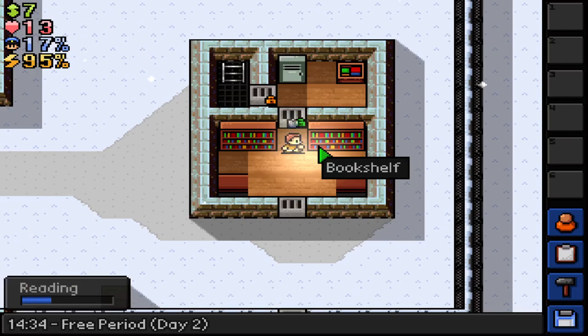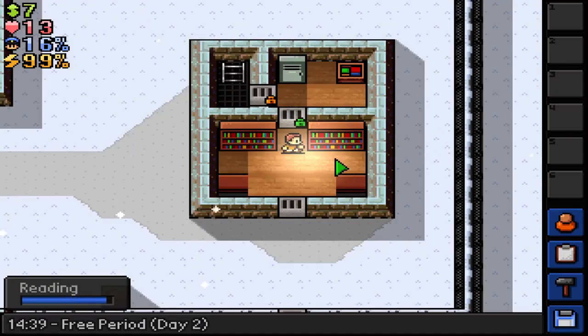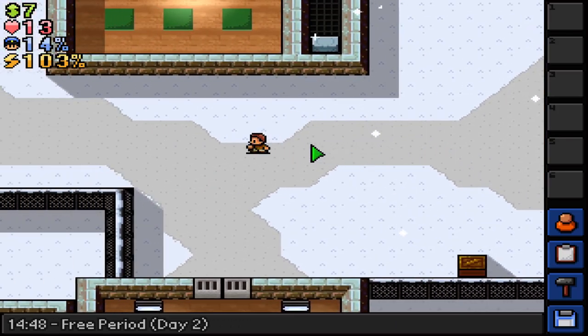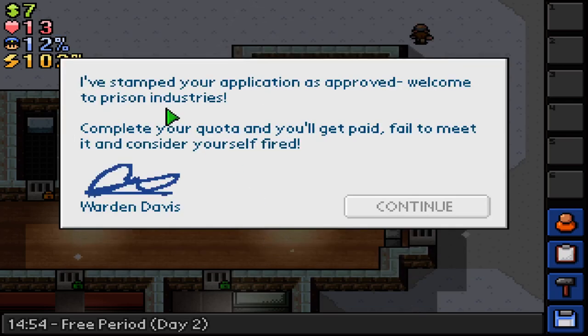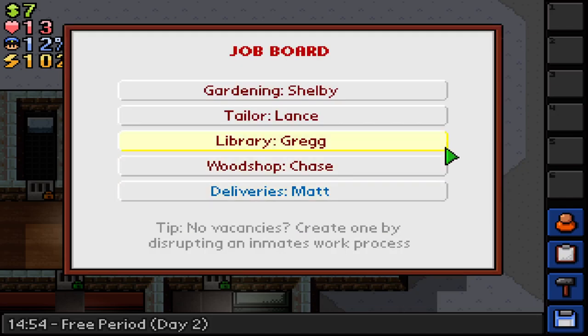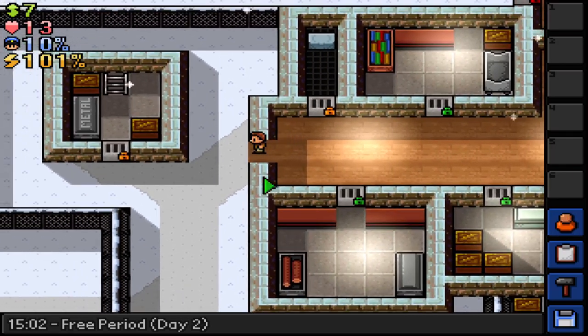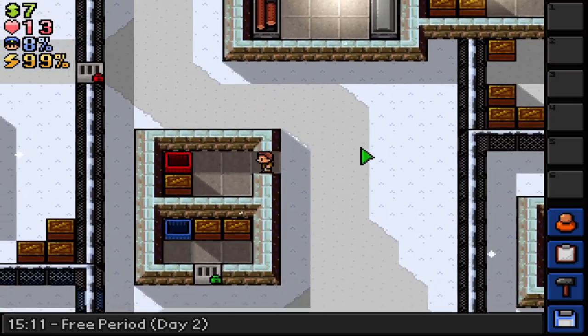Alright, let's go. I've stamped your application as approved. Welcome to Prism Industries — complete your quota and you'll get paid. Failed to meet it and consider yourself fired. Sounds reasonable. Ladder up. And now I have access to this.